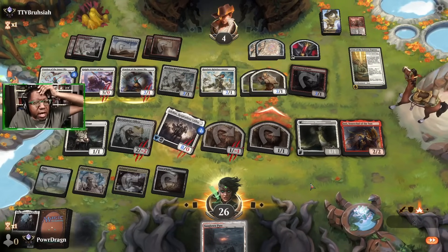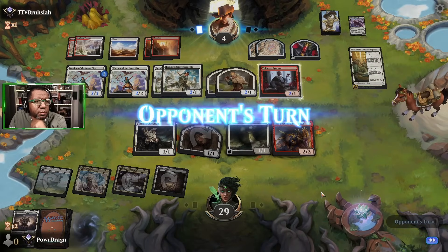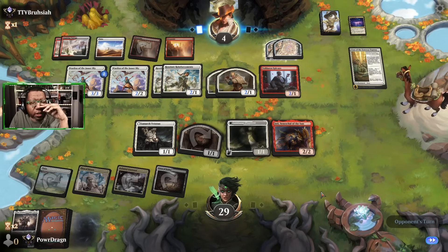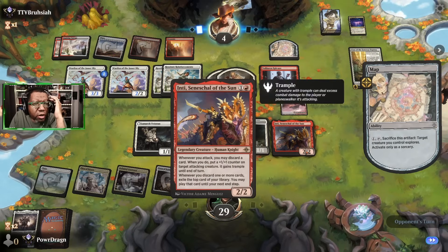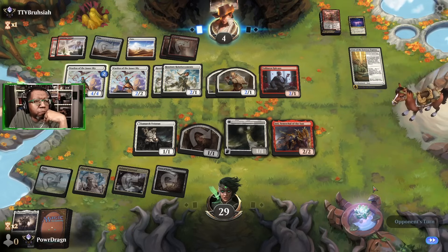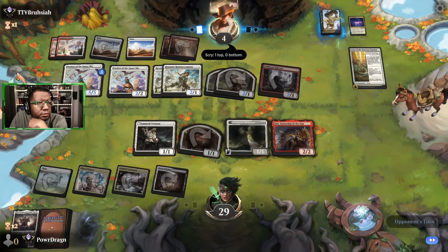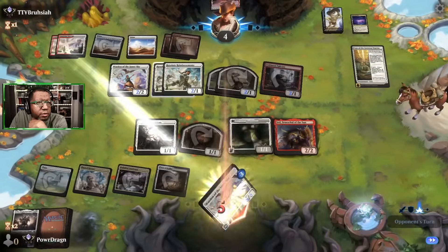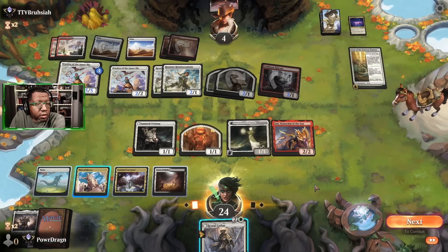They didn't even block the 1/1 — bonus damage, though they should have blocked that too. I don't know how we're gonna get the last four points. There may be some weird world where we get a double trigger — like Inti draws double, get double trample or something — but I don't know what else. We're probably going to die to a big Warden. Yeah, it comes through. But we have a lot of life, and this lets us remove a Warden.